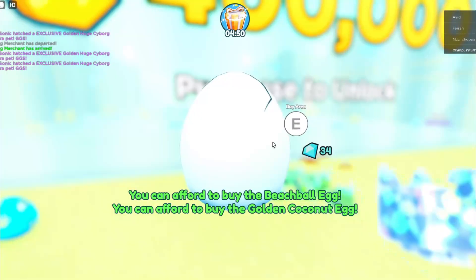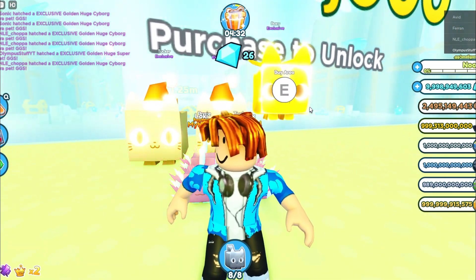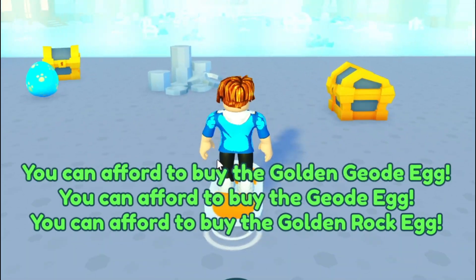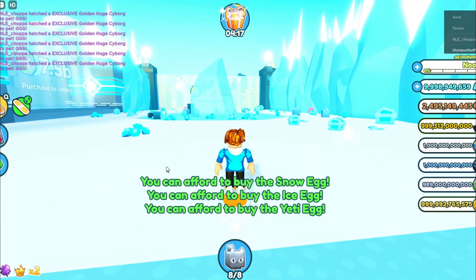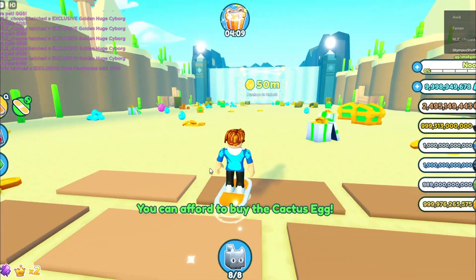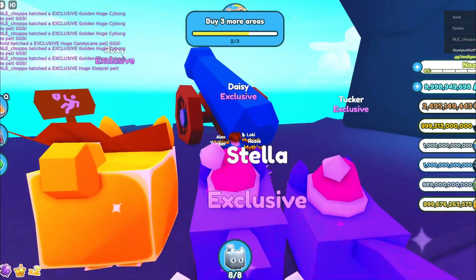Now it's time to get the fourth secret pet in the secret update. After you buy the pets from the traveling merchant and try to unlock the duping plaza, we have to head over here by Preston's house and pass the winter area. Be sure to unlock every single world in the shop — the volcano area, the desert, the beach. Every single place in the shop has to be unlocked. And now it's time to teleport to the fantasy world.